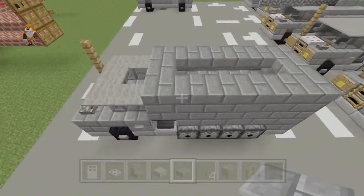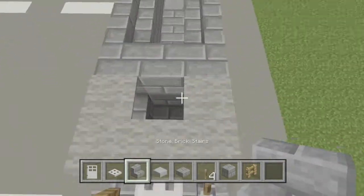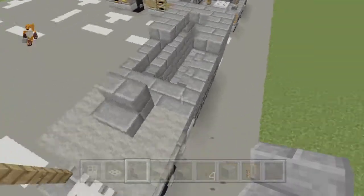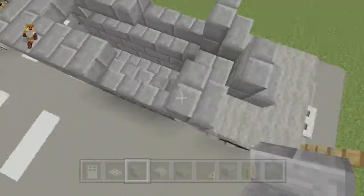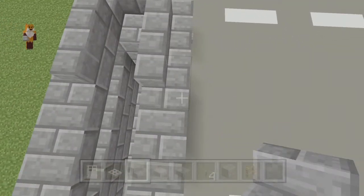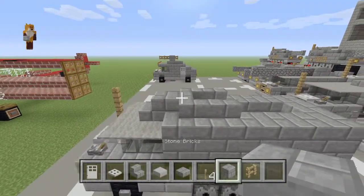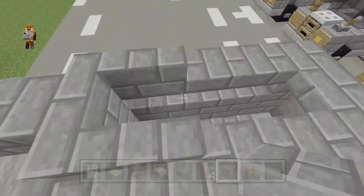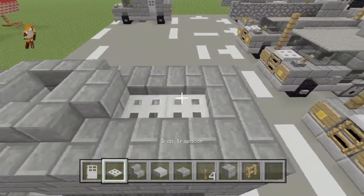Now break back three stone things: one, two, three on each side. Break that as well. Stairs on top like this. Place stairs like that — regular side stairs like this and that. Then place a block there. At the back here, place a block on the last stairs. And iron bars across the top here.